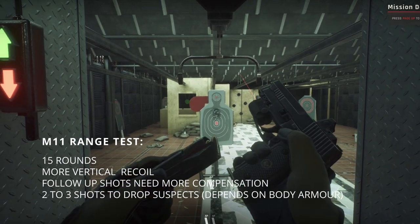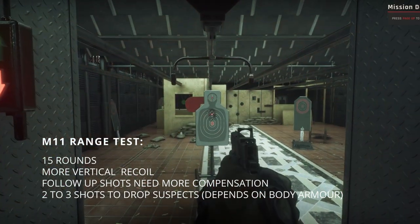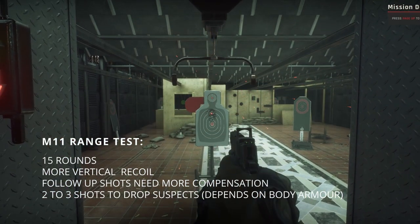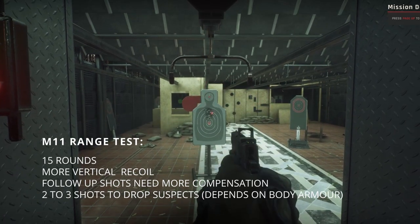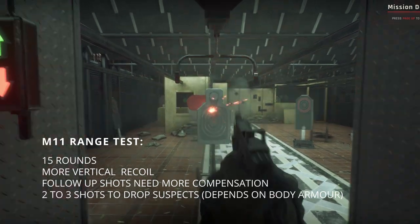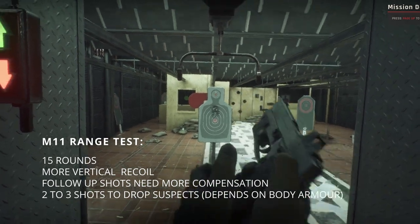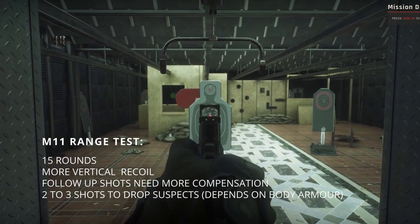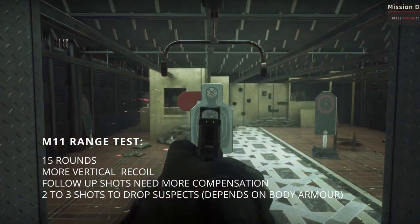The M11 Compact comes with 15 rounds and a little bit more vertical recoil, so follow-up shots need to be compensated on the vertical plane. Usually two to three shots seem to drop or incapacitate suspects. I did feel that I had to slow down my rate of fire slightly to place shots more carefully during gameplay, and it is not one of my favorite weapons.